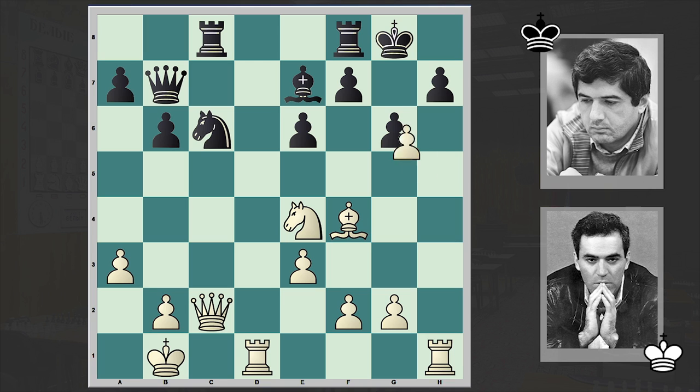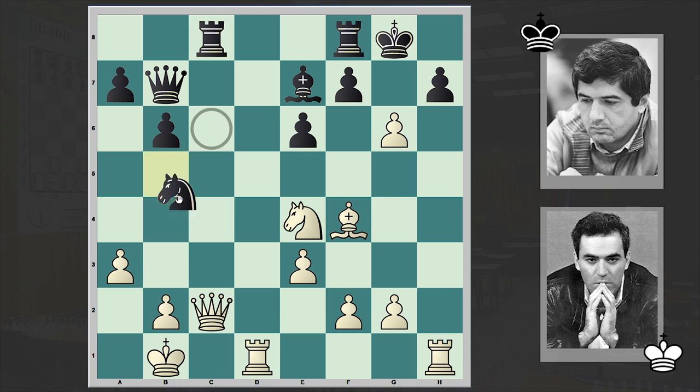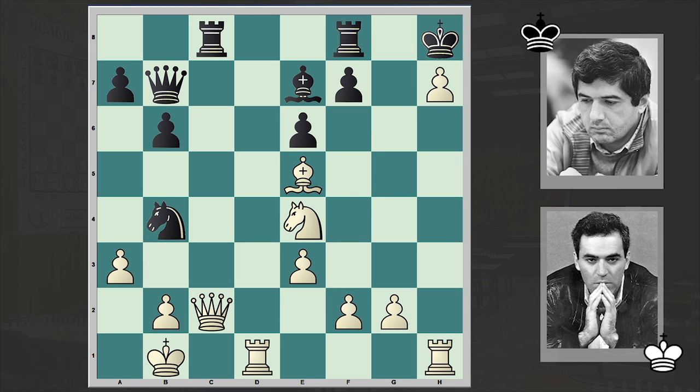After h5, rook to c8, but already it's too late for rook c8. H-takes-g6 and knight b4. If f-takes-g6, which is actually better than queen b3 — if here then either f3 or bishop g5 and the attack goes on. But instead we have knight b4 and g-takes-h7 check, king h8, bishop e5 check.